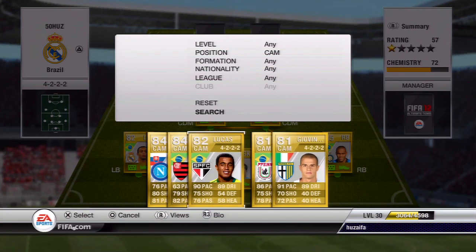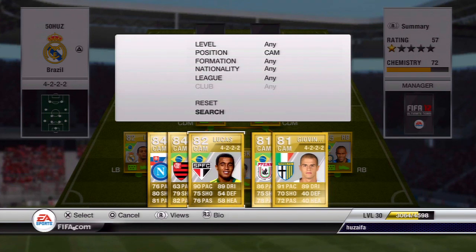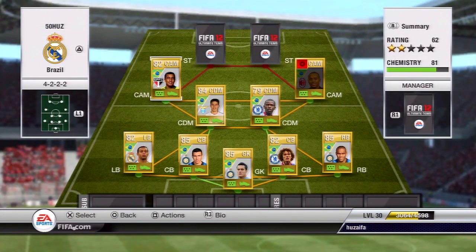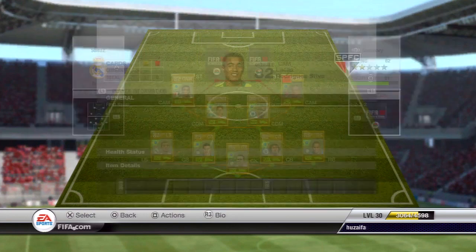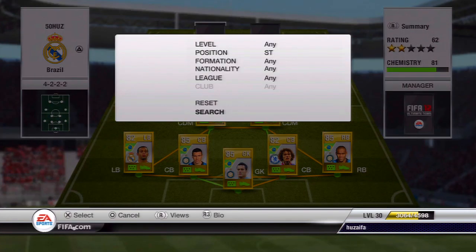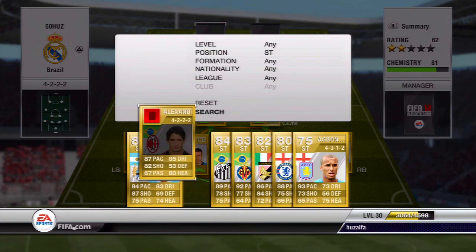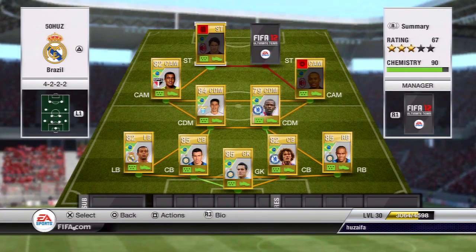On the other center attacking mid it's kind of a close contest, I really don't know who to go for, but I'm just about gonna put Lucas - my new signing - 90 pace which is deadly, and again he's got five star skills. So all four of my attacking players have five star skills, which makes for good fun.